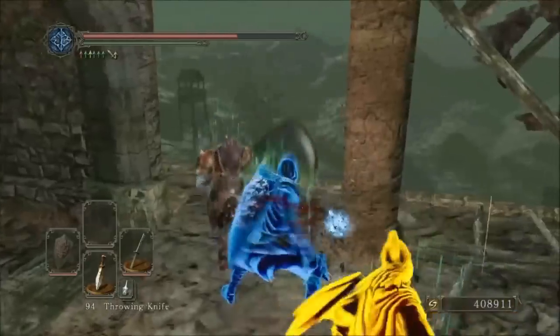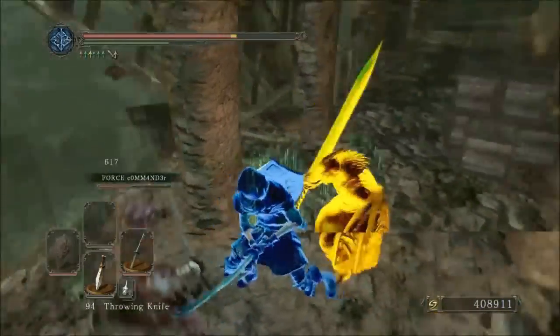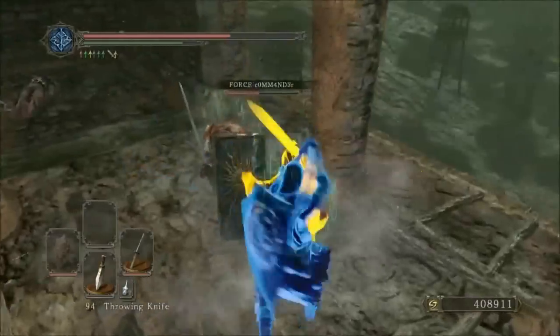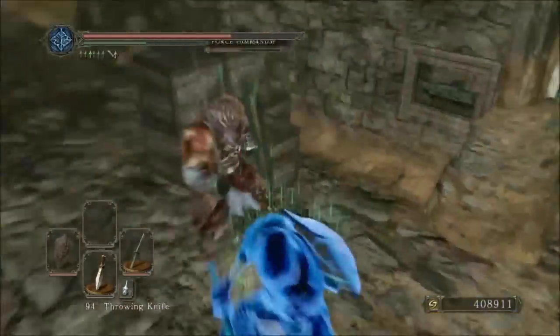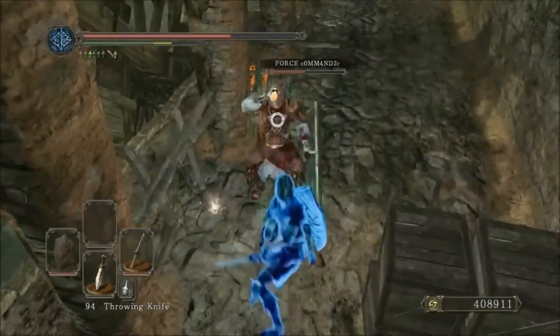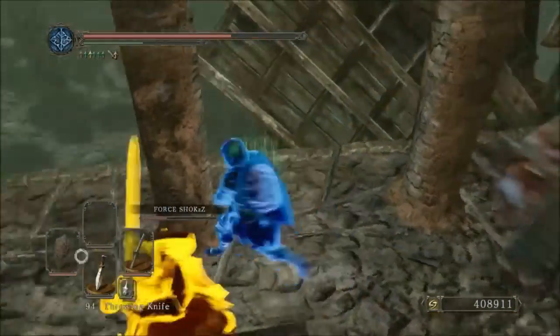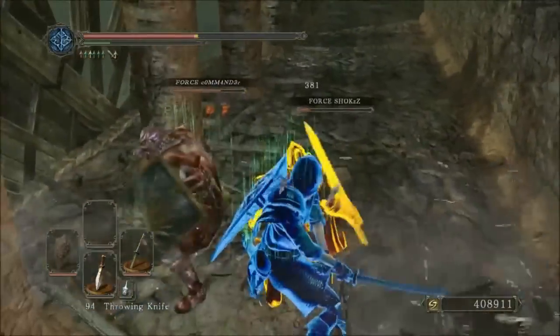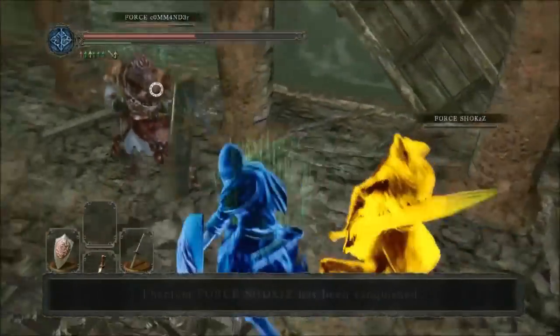This does pay off as he eventually lands a guard break riposte on the host. The sunbro continues attacking, but when you're in a critical attack animation damage is reduced of course. Really slick move there as he rolls through the sunbro's attack and chains the riposte into a backstab. He then tries to punish the host's healing but has to react to the yellow summon behind him, which he finally manages to defeat with a counter attack roll backstab.